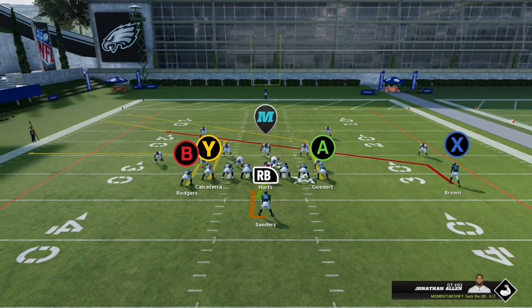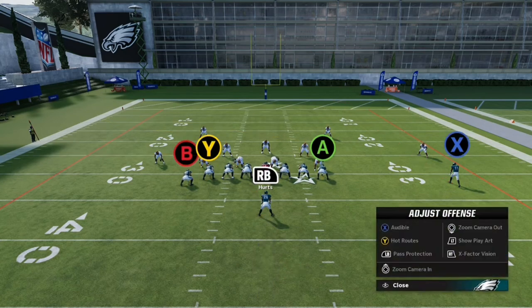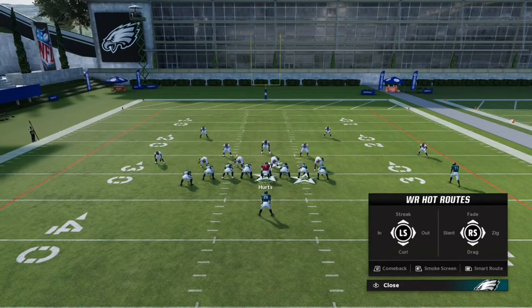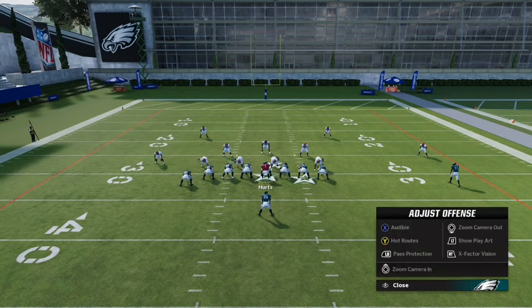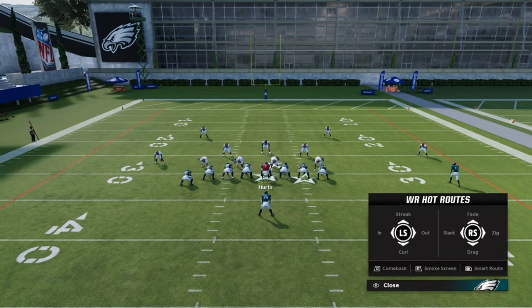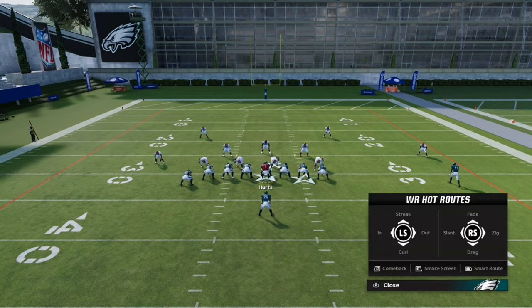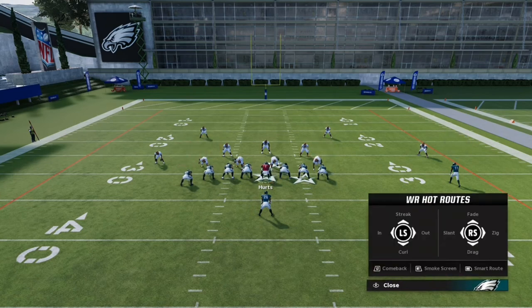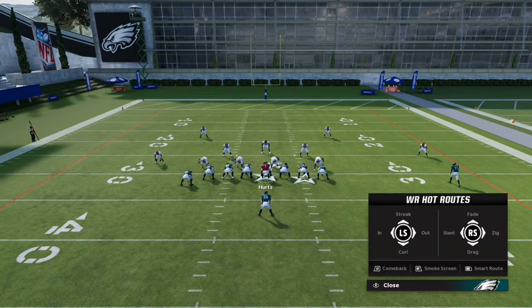Here are the receiver routes. The first one is a slant, second one is a streak, third one is an in route, fourth one's a hitch, fifth one's a knot route, sixth one is a zig route — very useful, believe me — and the seventh route is the drag. The eighth route is a fade. Those are the main eight routes.